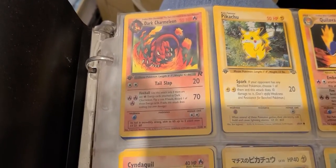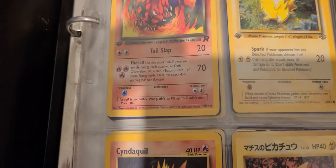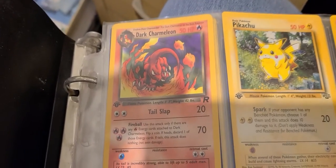That Dark Charmeleon — I remember that, that was one of my favorite cards. 70 damage on that Fireball, though. The old R for Rocket, I think.